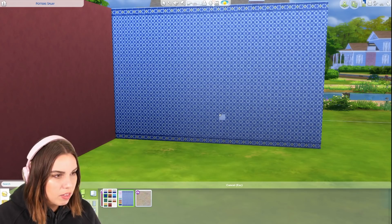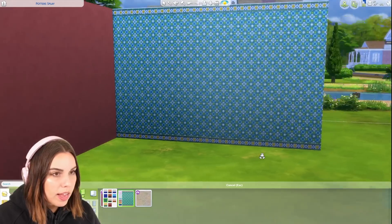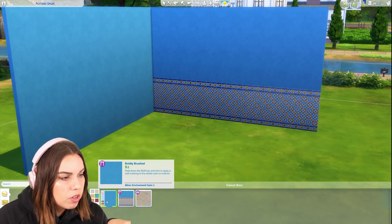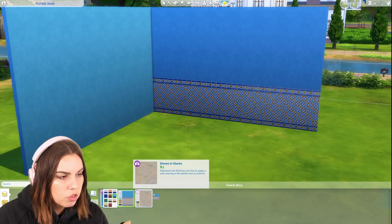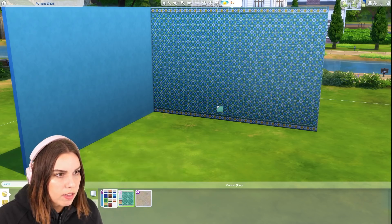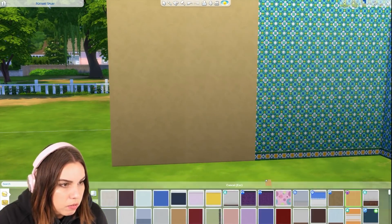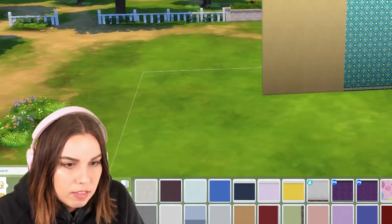We have tiling that covers the whole wall and tiling that covers the half wall. I like this green one, it's very pretty. I kind of feel like it would have been easier to have the full colored swatch, the half tile/half color swatch, and then the full tile swatches - that probably would have been a better way to organize it. We actually already have this wallpaper from Jungle Adventure, the plain swatch, so that's a repeated wallpaper. Maybe there's a slightly different hue difference, but yeah, that's the same wallpaper again.